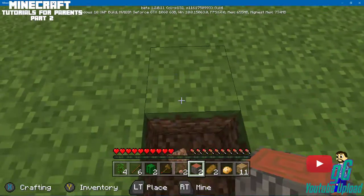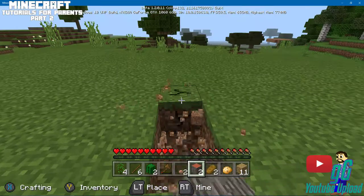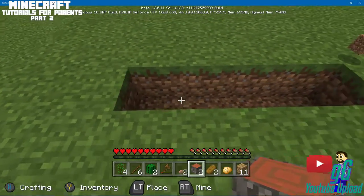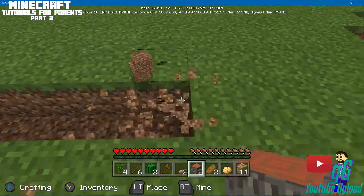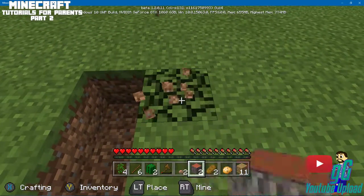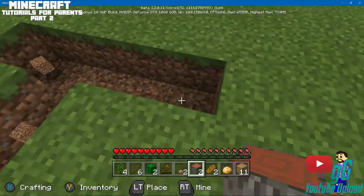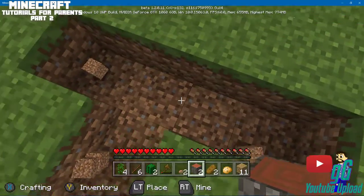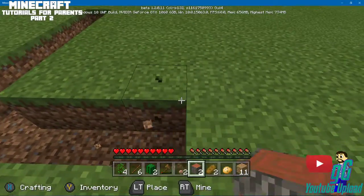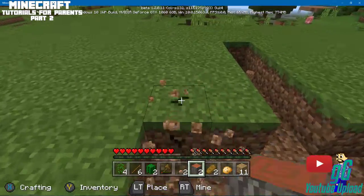What I like to do is map out the dimensions. I either get a shovel or use a random block of wood. Let's count out — five, six. We'll do six for now. One, two, three, four, five, six. This is going to be the length of our house — this is what it's going to be.